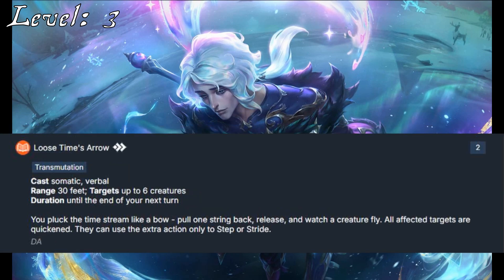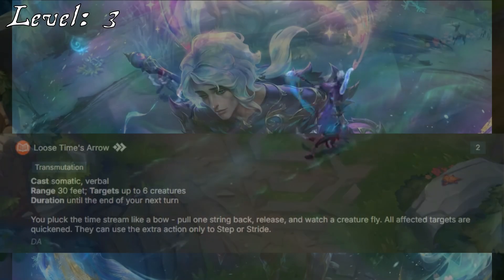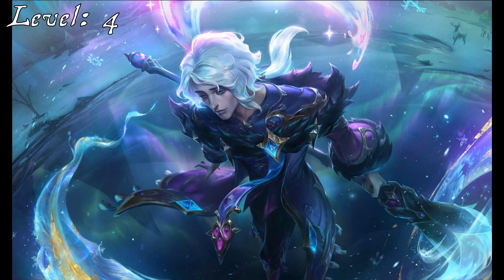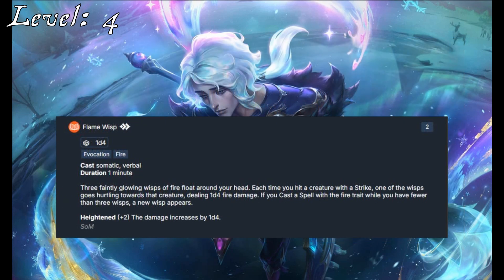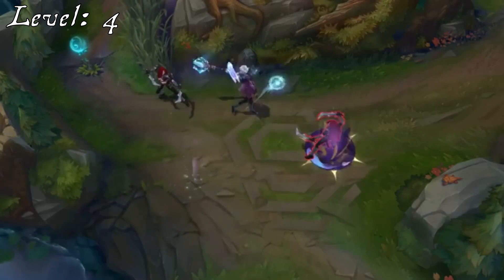He'll also pick up Loose Time's Arrow. This can make his allies quickened with an action that can only be used to move, which is a nice fit for his Fleeting Current, allowing him to hasten his teammates, though it doesn't quite match the area that this ability creates. For his 4th level class feat, Wei will take Cantrip Expansion, giving him more magic to wield so that he can reliably keep stocked up on cantrips to take advantage of his Spell Trickster archetype. Wei's magic covers a wide variety of styles and types, and Trick Magic Item allows him to make use of wands and scrolls to do just that.